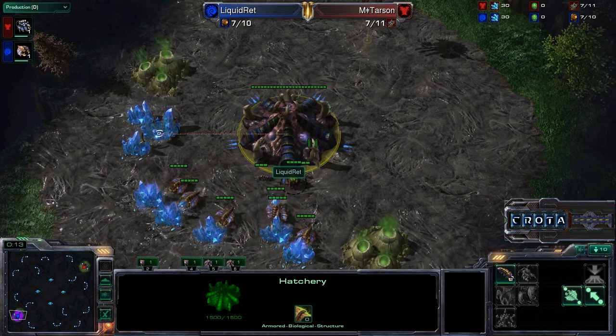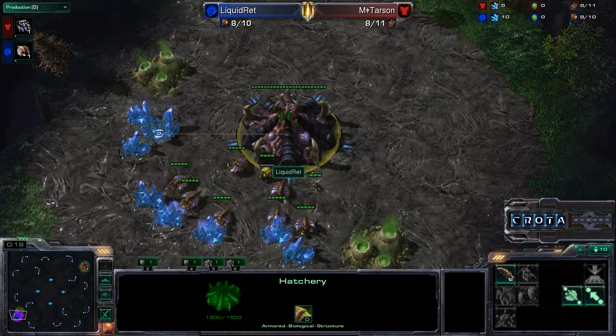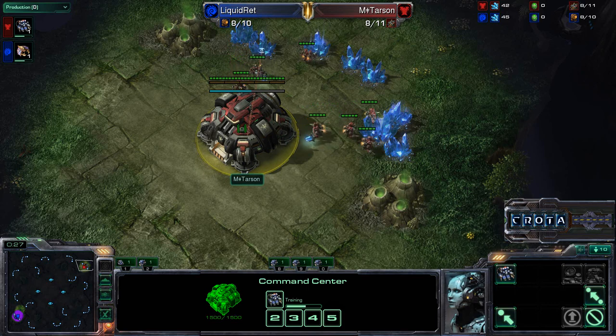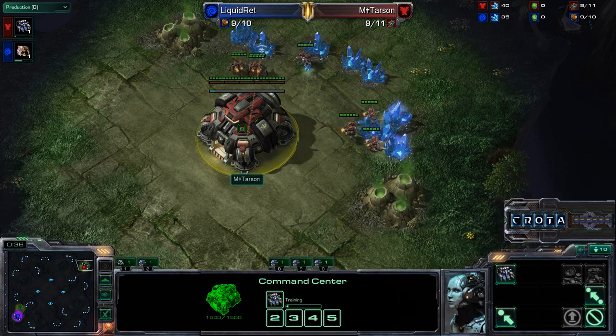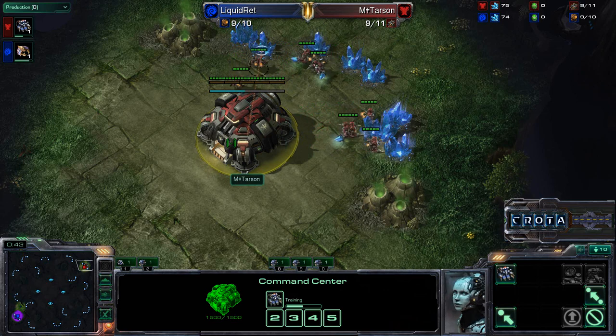I've got a couple quick games to cast for you guys today, so hopefully all these games will be interesting. Liquid Rhett spawning as the Blue Zerg on the bottom left-hand side of the map, while on the top right-hand side we have Tarsan as the Red Terran player. Terran versus Zerg here on Tall Dureem Altar promises to be a good matchup, and I'm curious as to why Tarsan chose this map.